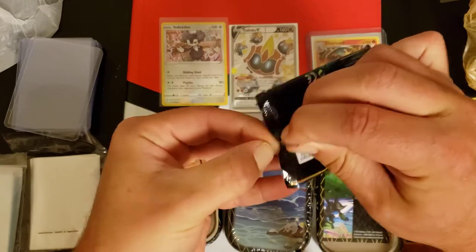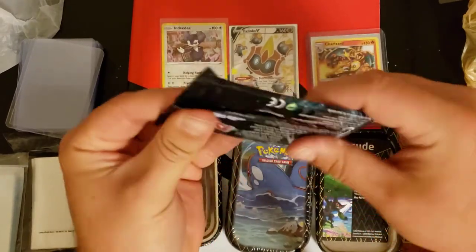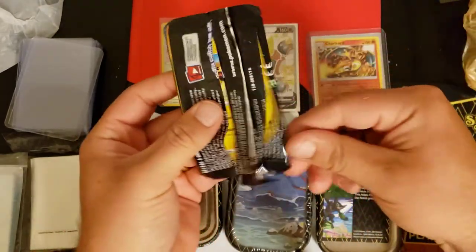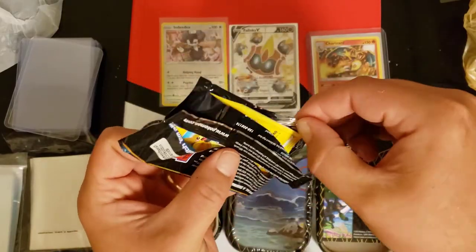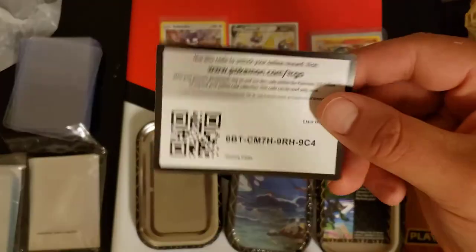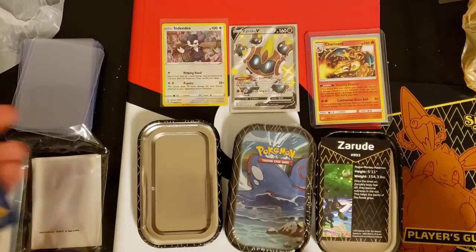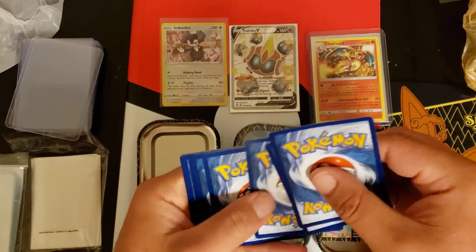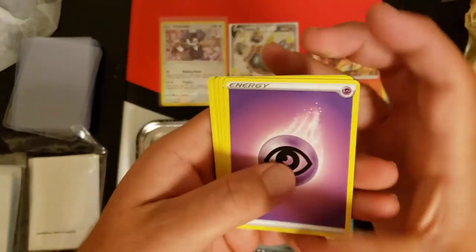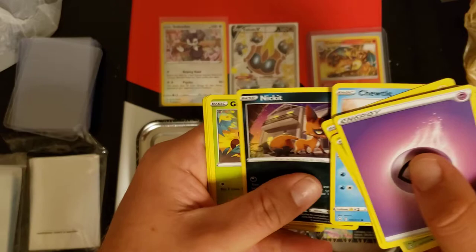Maybe the second pack is gonna hit too — maybe we're gonna go two for two in this tin. These tins are amazing for nine dollars: two Shining Fates packs, you get the collectible tin coin. Definitely highly recommend these tins — I've had better luck with these tins than even the big tins. There's a code card, get the pile out — one, two, three, four from the back, we do it again.